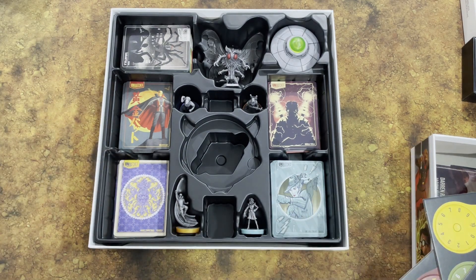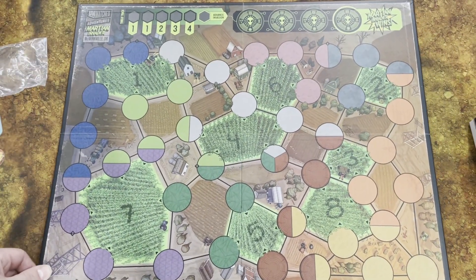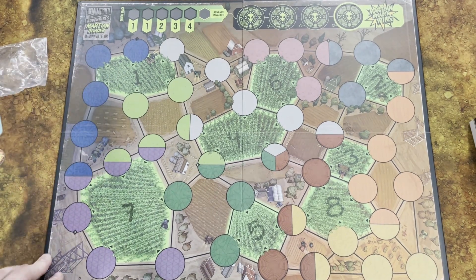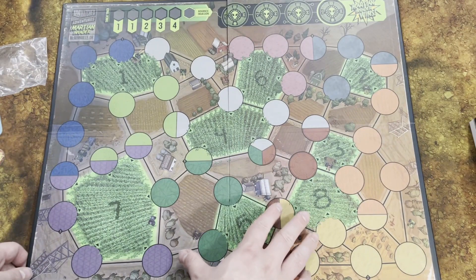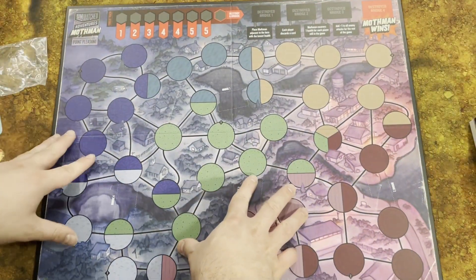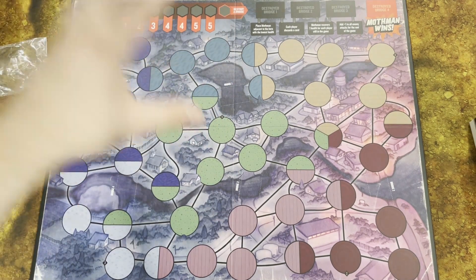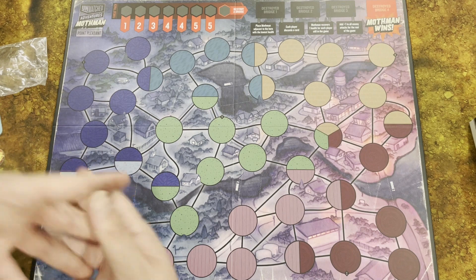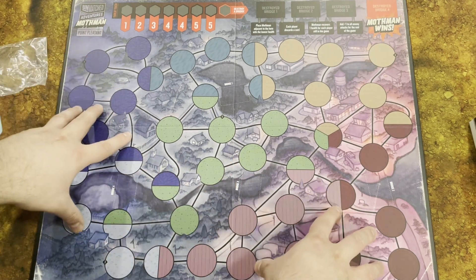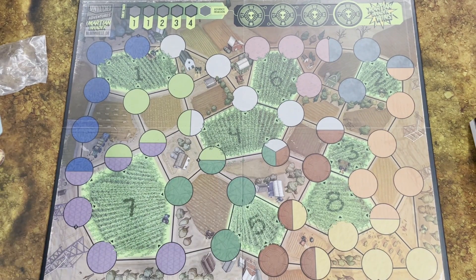The double-sided game board features Point Pleasant on the Mothman side and McMinnville, Oregon on the Martian Invader side, which has crop fields and other thematic elements. Use the matching side depending on which boss you're fighting. What's cool is that both boards have five starting spaces, so you could actually run a five-player free-for-all if you wanted to using this board, giving a lot more variety for standard Unmatched play as well.